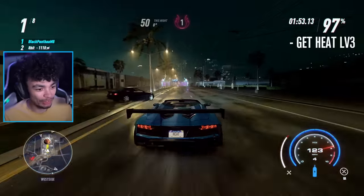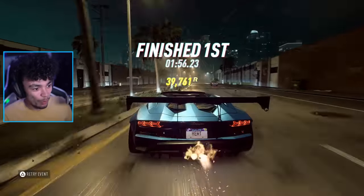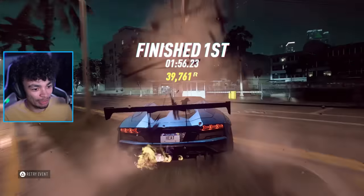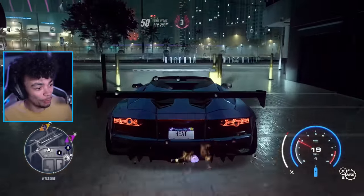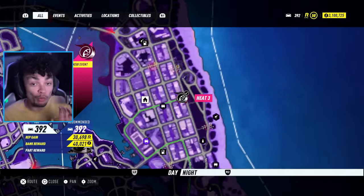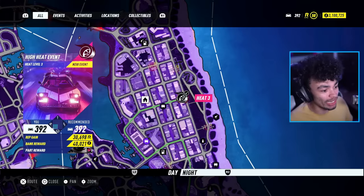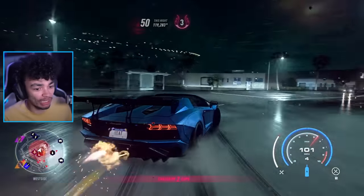I think these people actually just did the race before me, so I had to wait a few seconds. But here they are across the line. What I like to do is very quickly get down an alleyway just in case the police car spawns, because a lot of people use this area for events. We've just unlocked the High Heat Level 3 event which is just over here.